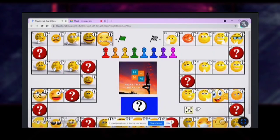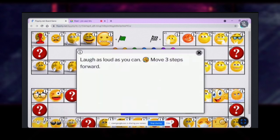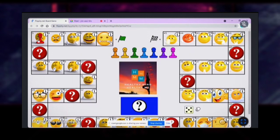Firstly, the player will have to roll the dice. The player needs to click on the eye for the task. If the player is able to do the task, they move 3 steps forward: 1, 2, 3.